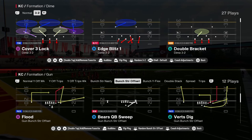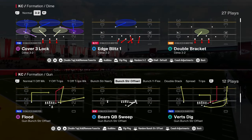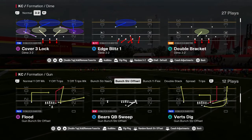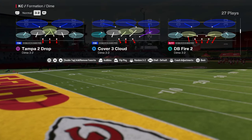If you want to learn more about the Bunch Strong Offset offense, make sure you join the school community — I'll put a link in the description below where you'll get access to all of my college football and Madden offensive and defensive ebooks. The play is Flood and we're going to be going up against a cover three coverage.